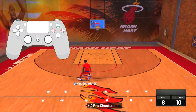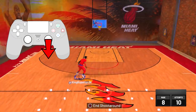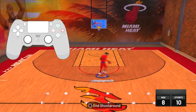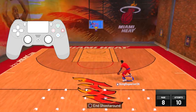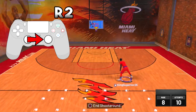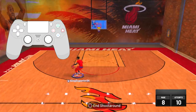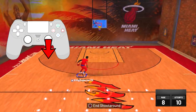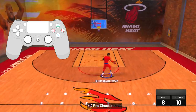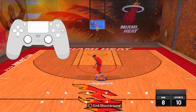The controls will be on screen. Let me explain one more time clearly. If the ball is in your right hand, flick the right stick to the left, then pull the left stick to the left while holding R2, then flick the right stick downwards. If the ball is in your left hand, flick the right stick to the right, then pull the left stick to the right while holding R2 or RT, then flick the right stick downwards immediately.